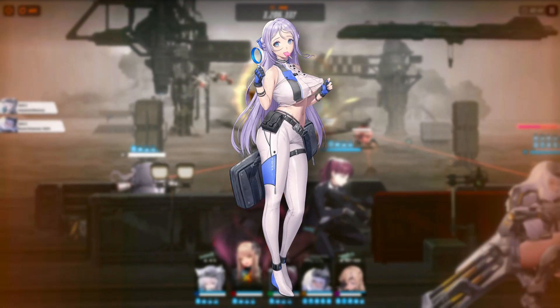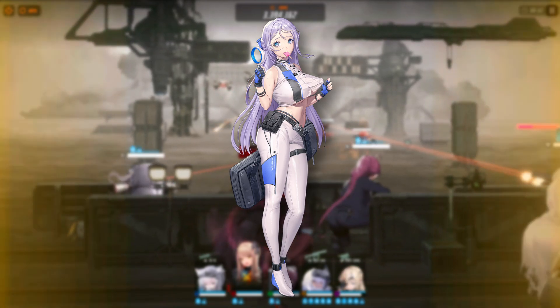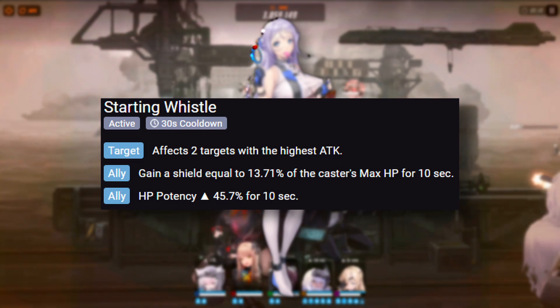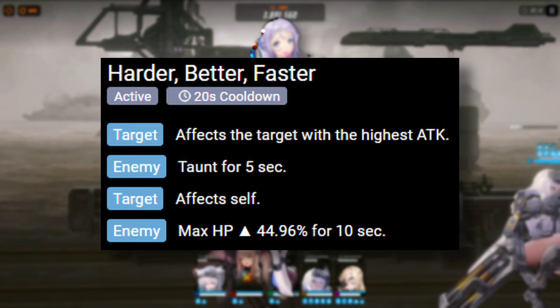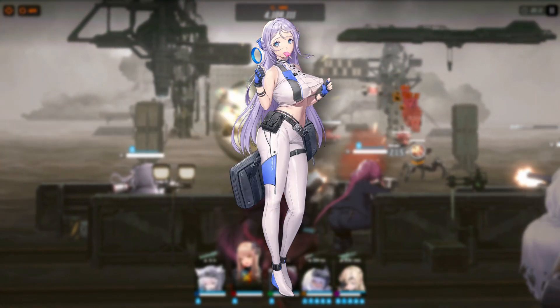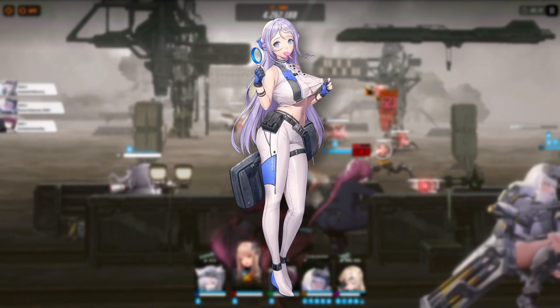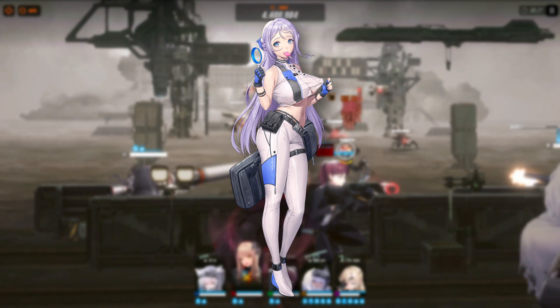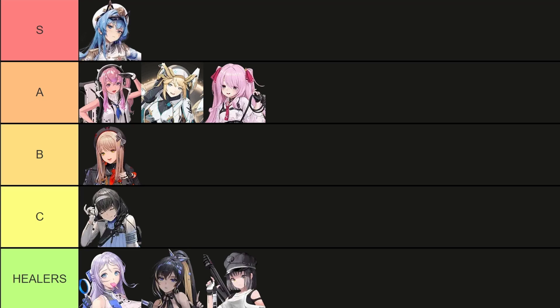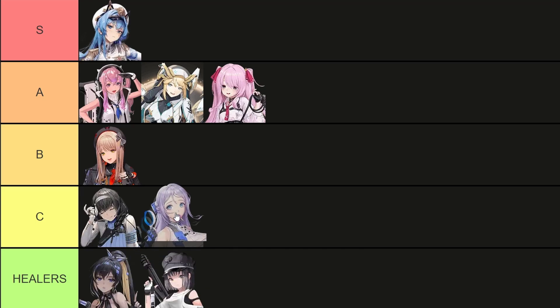Next we have Folkwang. At first glance she seems to have a very strong kit as a support — she gives your team a shield, increases HP recovery, can taunt enemies, and even give your team lifesteal. But the problem is that more than half of those things are locked behind cooldowns on her skill 1 and skill 2, which can't be reduced by any character we have as of now. Maybe she is just ahead of her time and will be more viable when we get a character that can reduce skill 1 or skill 2 cooldowns. But as of now, I will have to put her on C tier.